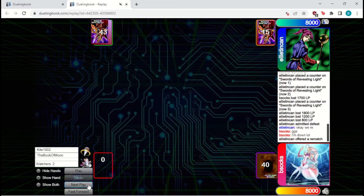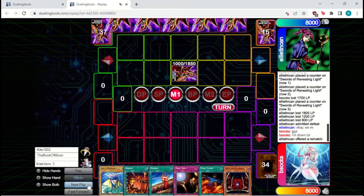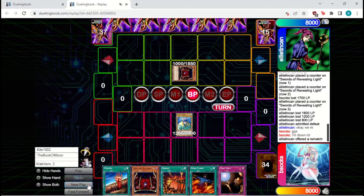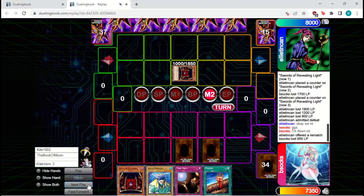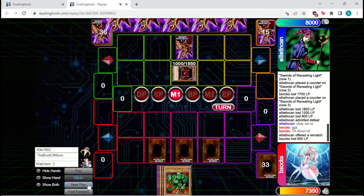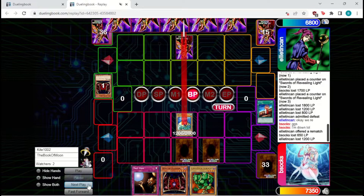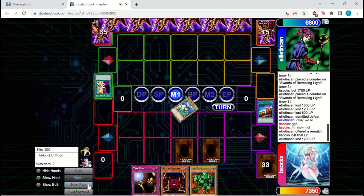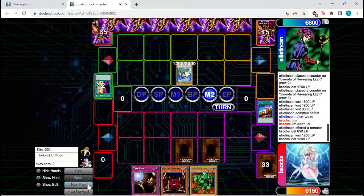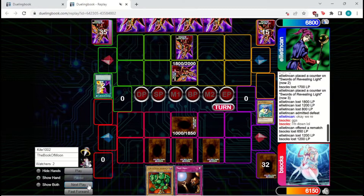This is a pretty decent hand. The Fissure will enable us to deal with the defender and we do have some burn spells just right away. We're going to attack in with the Aquamanor — it is a Wall of Illusion. We're going to set three and pass. We're not setting the Trap Hole since that will never see use most likely. We're just going to bring out the Aquamanor because we figure this will bait something like a Fissure. They already know about the Aquamanor, so we don't want to give them more information on what we have in hand. We're just going to Fissure away their Wall and attack in for 1200.